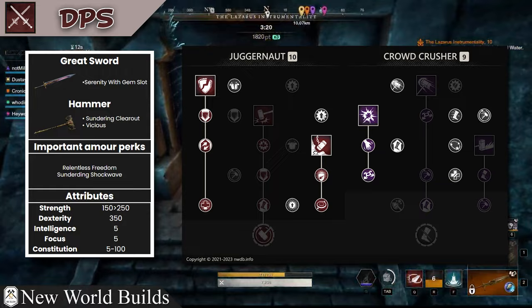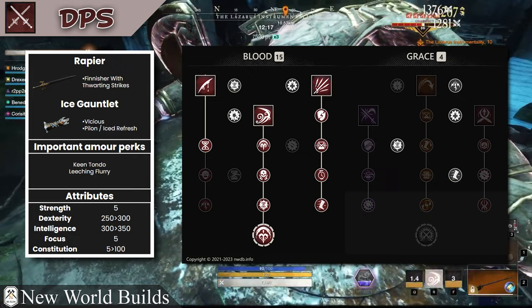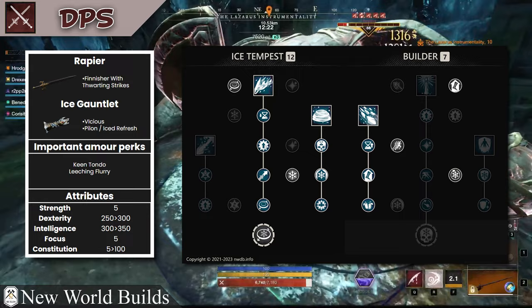Next we have the star of the show, the rapier DPS. You will switch between ice gauntlet and void gauntlet here. The ice gauntlet allows a bit more utility with the ice wall and some high burst damage with spike and ice storm.